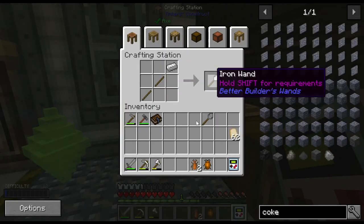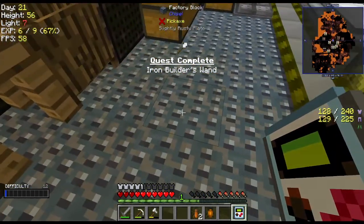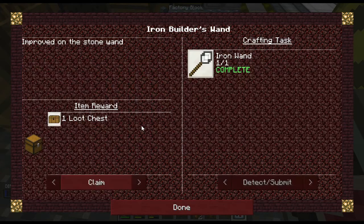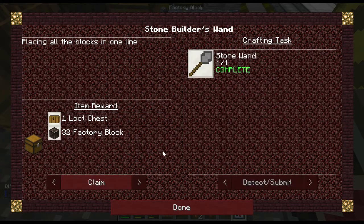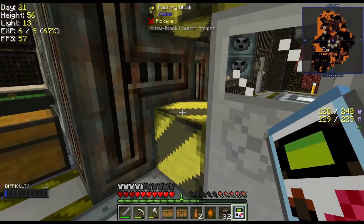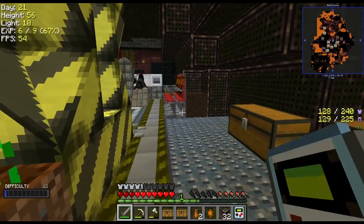That's alright, I will use it — I actually just broke mine when I was building that room over there. Let's claim these loot chests. Ooh — factory blocks, not too bad. I actually wouldn't mind that to replace the one I broke and lost earlier — it's just gone.